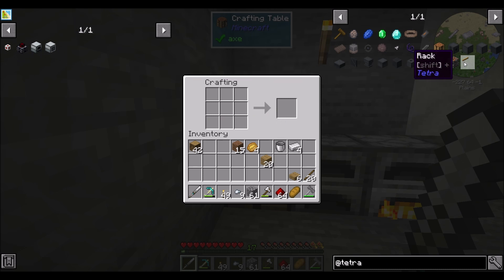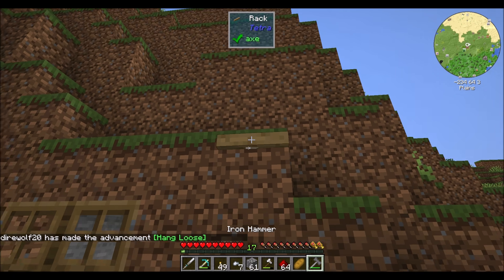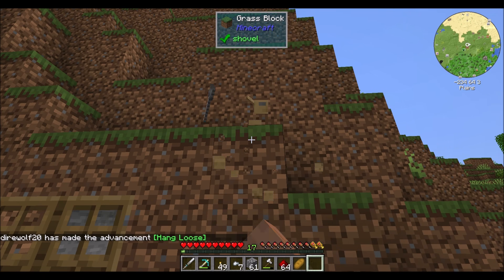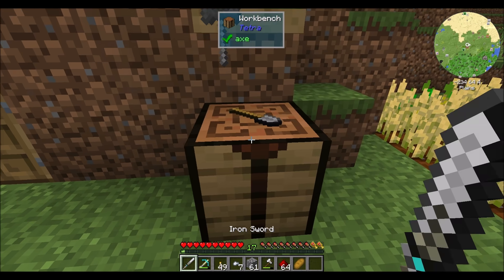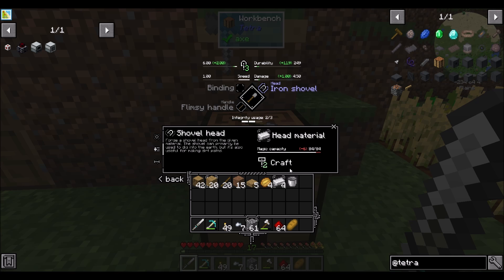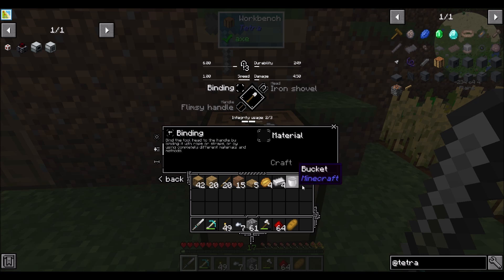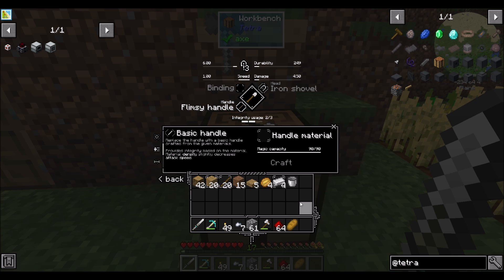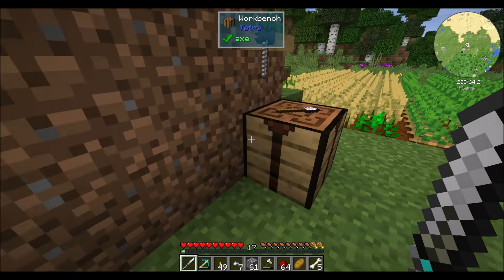There's a Tetra block we can hang our hammer on — a rack. Items can be hung on the rack; right-click to add or remove. A tool hung on a rack near a workstation becomes available for crafting as if it was in the player inventory. The rack needs to be within a 3x3 area. So we make a rack, put the hammer on it, and now I don't need to have the hammer in my inventory.